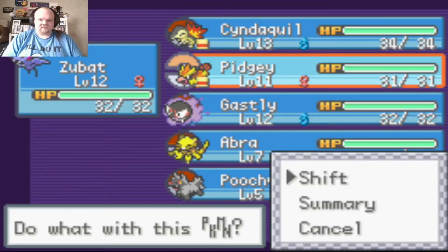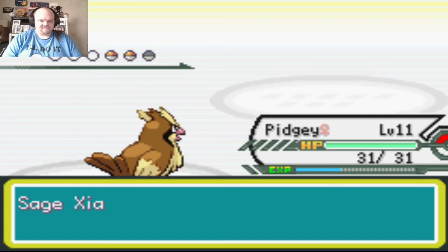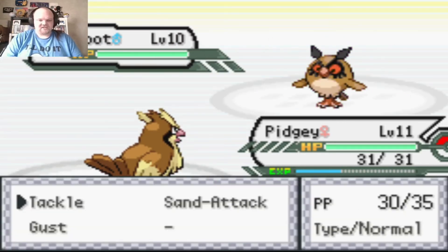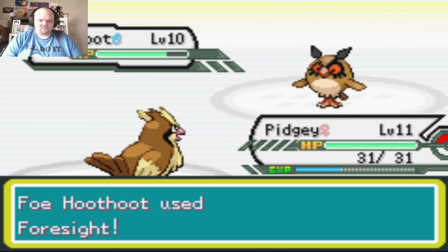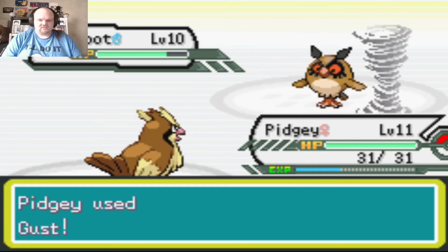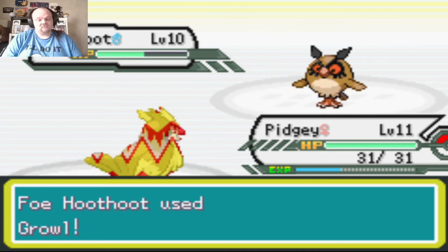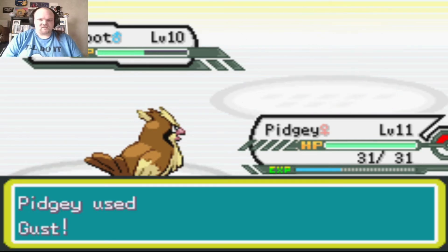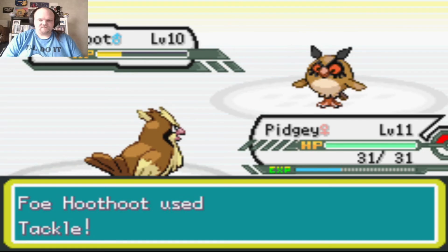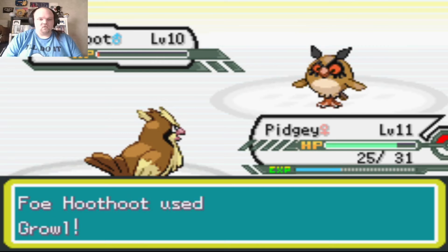Let's put out Pidgey. So many memories from Gen 2. Normal types can hit Gastly now because the elder used Foresight. Pidgey survives with one HP left.